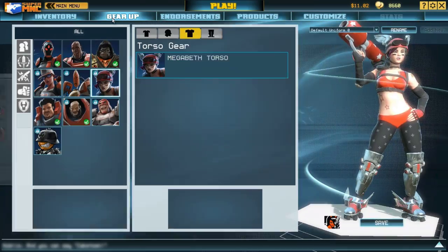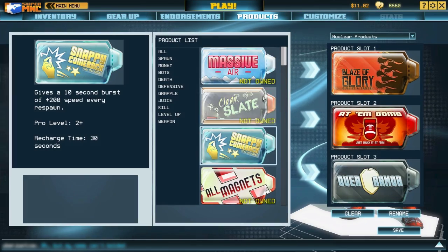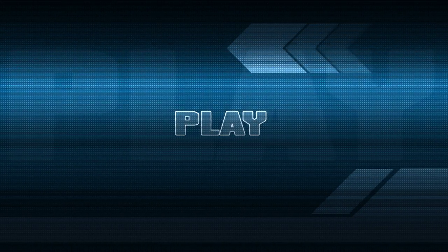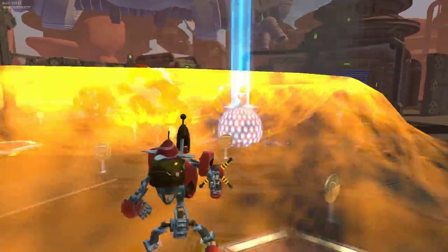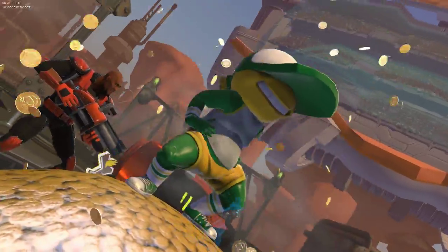Inside your locker room, you can set up what you want to look like, what set of endorsements you want to use, what products you want to use, and you can save them off as custom classes so you can easily play what you want. Now that you have an understanding of how to play Super MNC, click the big play button at the top of your screen and have at your enemy. Thank you for listening to this overview of Super MNC.